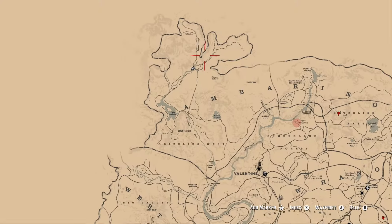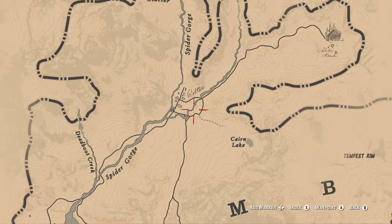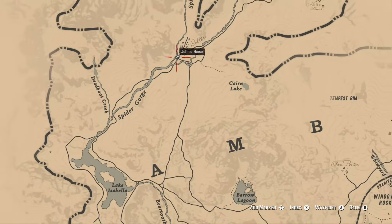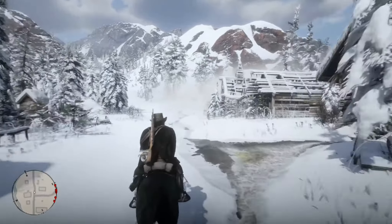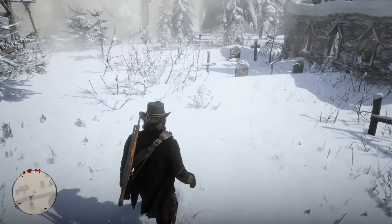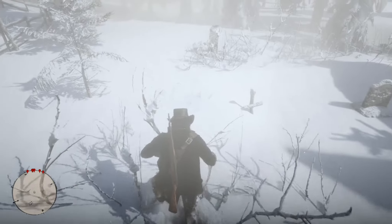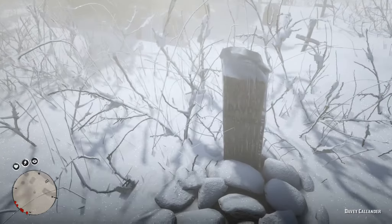The first grave we're going to visit — we're going to start up where the game started, up in Coulter. The very first grave is actually found in Coulter itself. It is the grave of Davy Cullender, who died before the story's first chapter began and is buried in Coulter along with another gang member. To find Davy's grave, we're going to ride down the main street of Coulter to the very end, where there is an abandoned church and a stable. In between those two, there is a small graveyard. Walk behind that graveyard and you're going to see a plank sticking out of the ground in a pile of rocks — that is the grave of Davy Cullender.